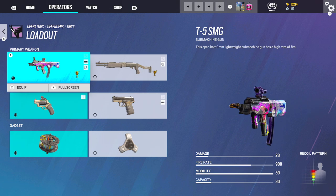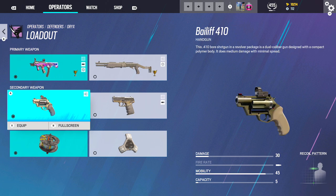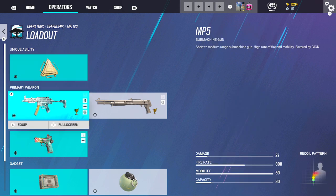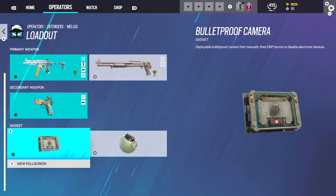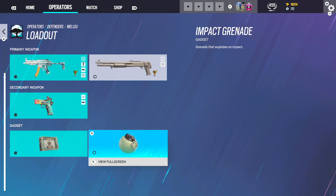Oryx — really good gun. Abilities — meh. 1.5, Flash. Going to be using this to make rotates. And Barbed Wire. Melusi — very overpowered operator. Red Dot C, Flash, Vertical. Muzzle, Laser. Going to be using the camera on her. But same thing — you can switch to Impacts to Impact trick the wall or hatch, or make rotates, depending on the lineup you guys are running.